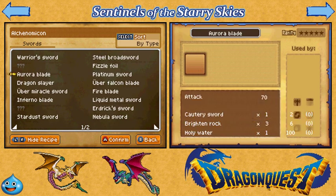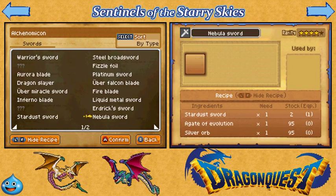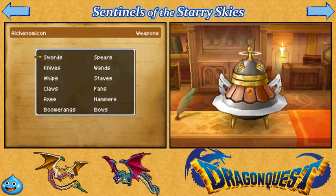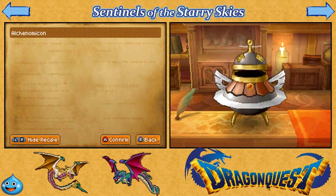The Hypernova Sword — which is actually tier four — if you notice, it's not listed here. Because basically, the reason the tier four weapons do not appear in the Alcanomicon is because they are the exact same recipes as the tier three. So since I already have the tier three listed, it doesn't need to appear separately — it's the same recipe. You have to do that 20 times with everything in order to get them all.